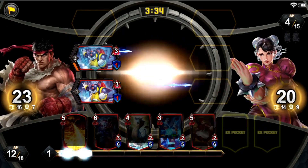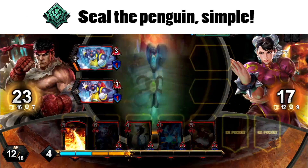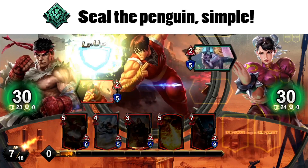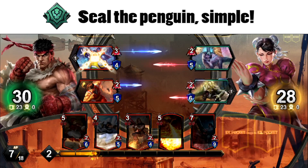Green has a very straightforward counter in Seal, which eliminates all of Chill Penguin's growth potential. Disarm is an action card that will seal an enemy unit, and ZZ Yakku is a unit that will seal the unit in front of him. Use both of these options to shut down Chill Penguin's potential.